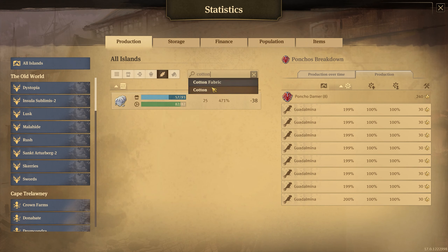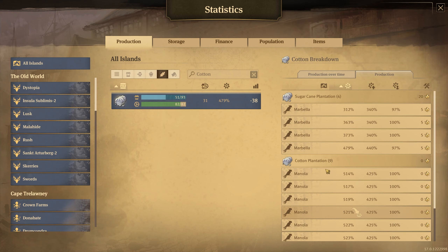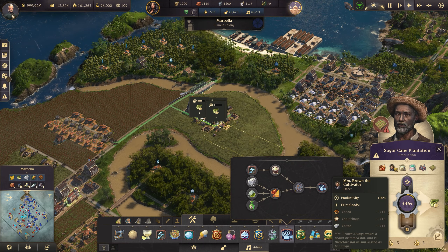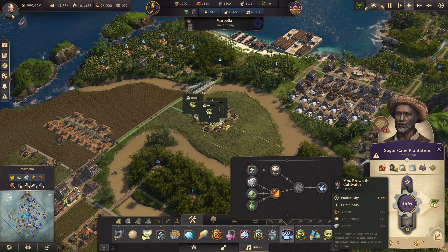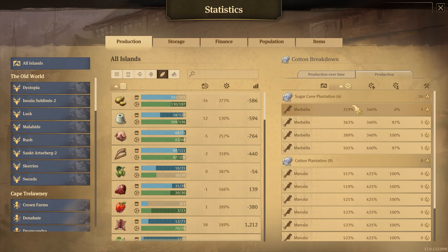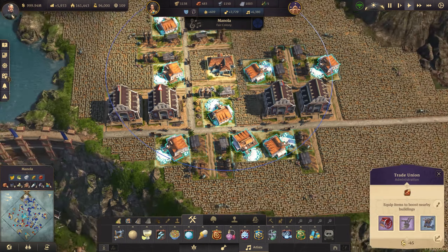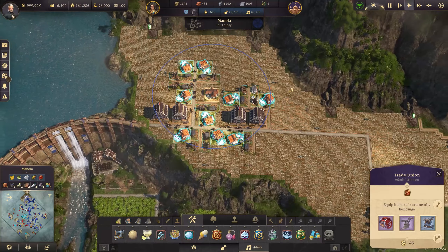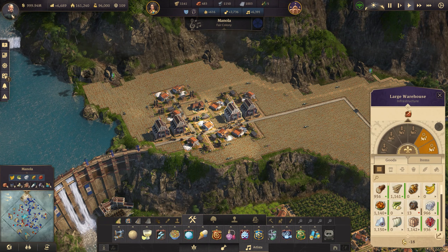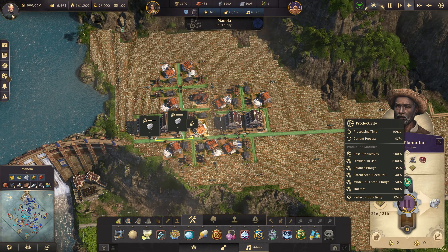Yeah, 93 over 82 just for raw cotton. Manola and Marbella are the only two places that make it globally. Marbella makes it as a byproduct from this lady here, Mrs. Brown the cultivator, who gives us some extra cotton back. At Manola, we've got cotton plantations with literally nobody working on them all the way up here. In the time-lapse I actually moved one of these into the radius - that's working now, meaning these things are super busy at something like 520% productivity.